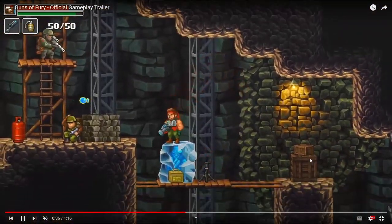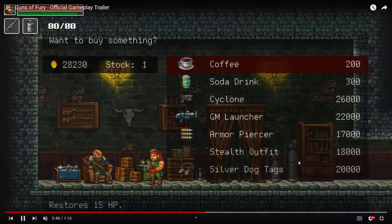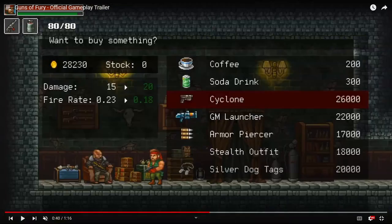So there's the ice gun. We've got a double jump and melee weapons as well. Whoa, this is a merchant! I'm guessing grenade launcher, and different ammo types — we have armor piercer. There's also a stealth outfit — how's that going to work in a game like this? And of course, coffee. I think every game should include coffee.